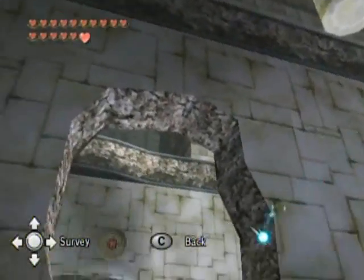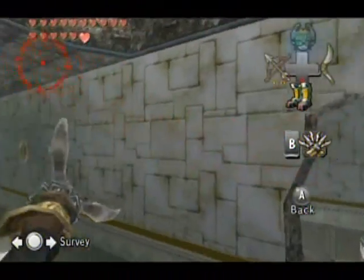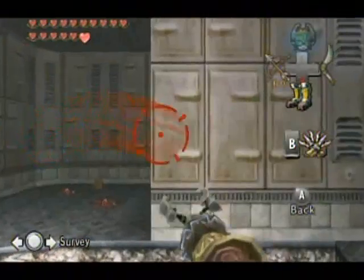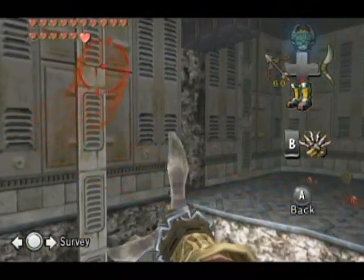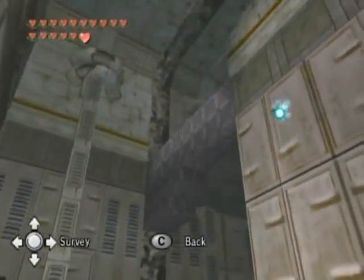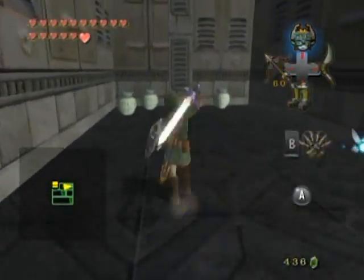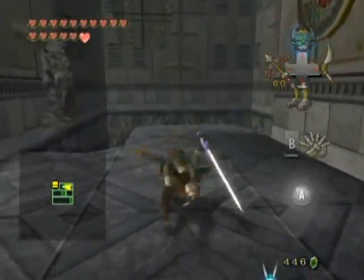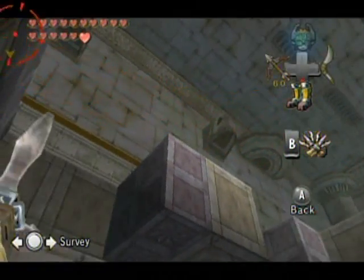Watch it fall — whoo! Alright, next spot. It seems really treacherous but it's actually very safe. From here just gotta look for your friendly neighborhood claw shot targets. There's a chest over there — is there an Oocca in this room? I forgot how to get over there. Or is it just — yeah, because that wall is in the way. Okay, there's more to this than meets the eye. Let's just attempt to climb around here and see what else we can explore.